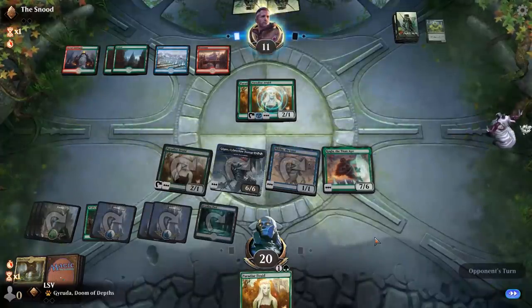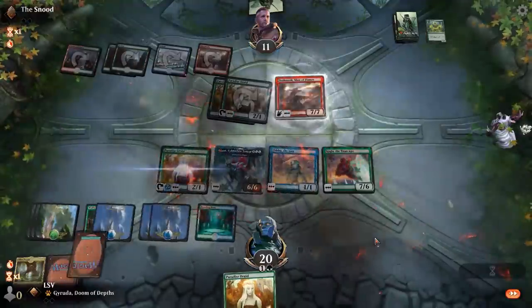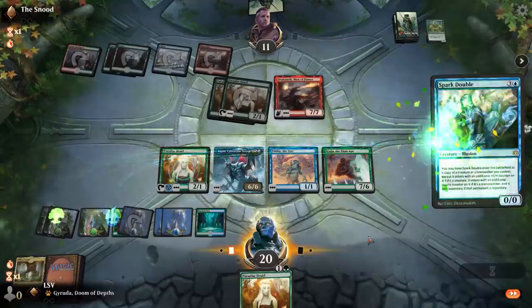They're at 11 and facing down a 7/6, a 6/6, and some dorks, plus I have access to lots of mana. This deck has some expensive cards in it. I draw Spark Double — they're at 11. Now I can just Spark Double, copy Kogla, fight that, and attack them.